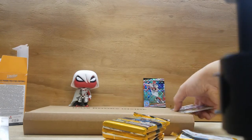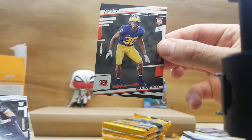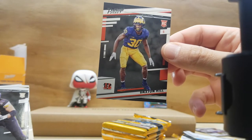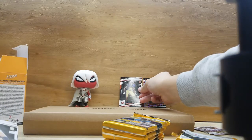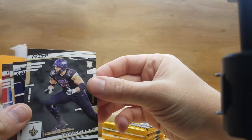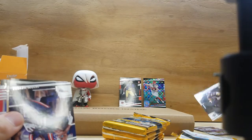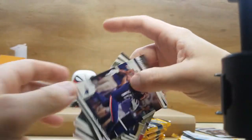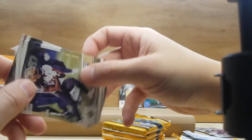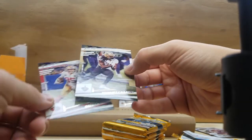We got a rookie — Daxton Hill, a safety for the Cincinnati Bengals. And another rookie, Trevor Penning, offensive tackle. Then Jacoby Myers, Marcus Calloway, and George Kittle. That's the first pack done.